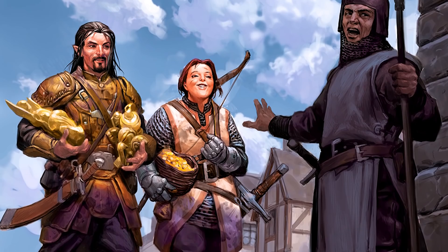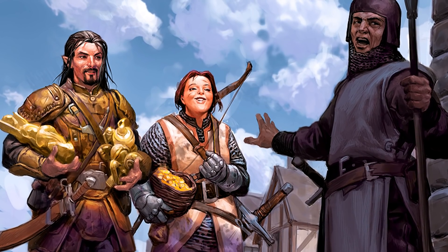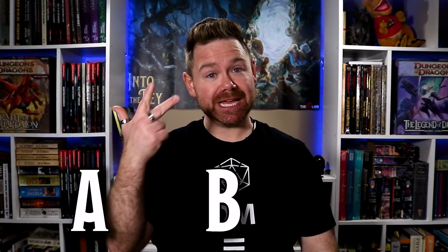Take social situations. Sure, there may be a persuasion or intimidation check, but many times what the player decides to say is extremely important too. Many times there is never a check, and the outcome is 100% dependent upon what the player decides to have their character say. How about the classic RPG decision-making moment, where the group sits around the table discussing the merits of choice A, B, and C, and deliberates about what to do next? Do you use dice rolls to determine what the group does, or do the players get to decide? Of course, good players will be role-playing those decisions, doing what they think their characters would do — but the players decide, not the dice.